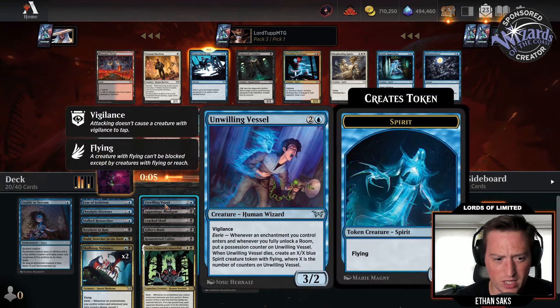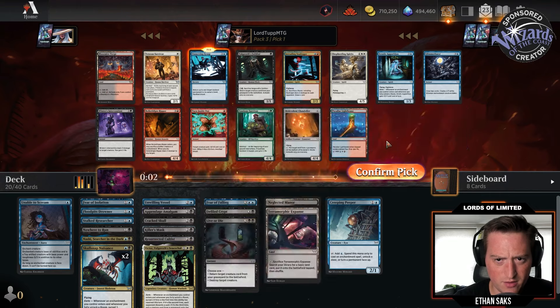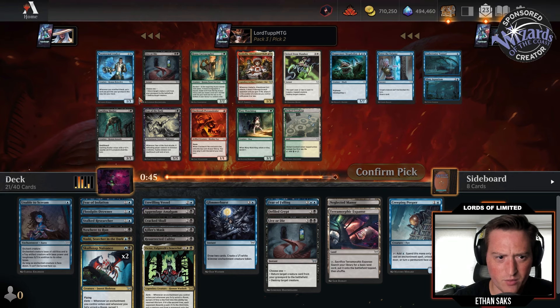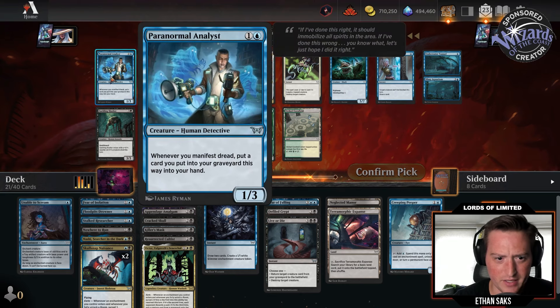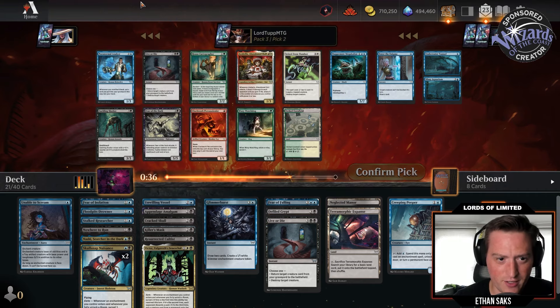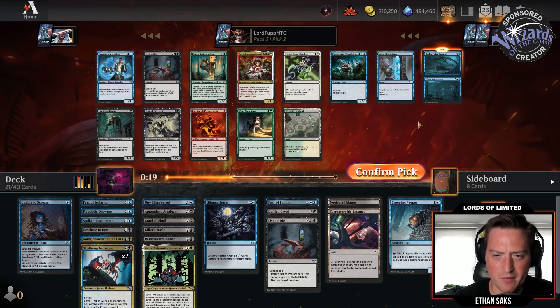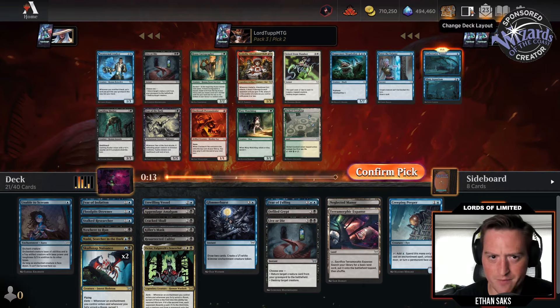Actually, I have a lot of stuff that wants me to have enchantments, so maybe I'm just going to take Glimmer Burst — maximum enchantries. A real bummer that I can't take Paranormal Analyst — two mana one-three, Manifest Dread, you get the card you would've put in your graveyard into your hand. But I think we'll take Underwater Tunnel and Aquarium — Surveil two, and when you unlock this door Manifest Dread, then put a counter on that creature. Four mana Manifest Dread isn't great, but it is two enchantments triggering Eerie twice, which is worthwhile.